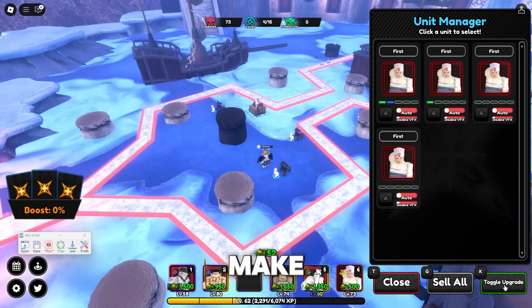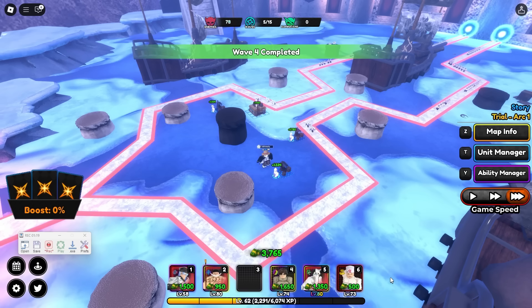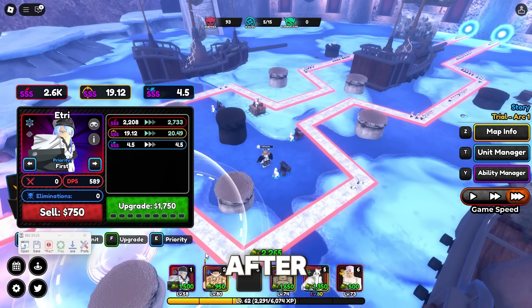Before wave five, make sure to turn off toggle upgrades so we can get cash to place down Esteth. Place down two Esteths, and give them upgrade one after placing them down.